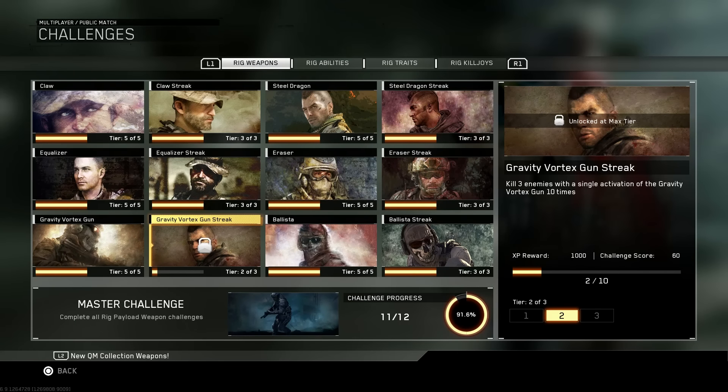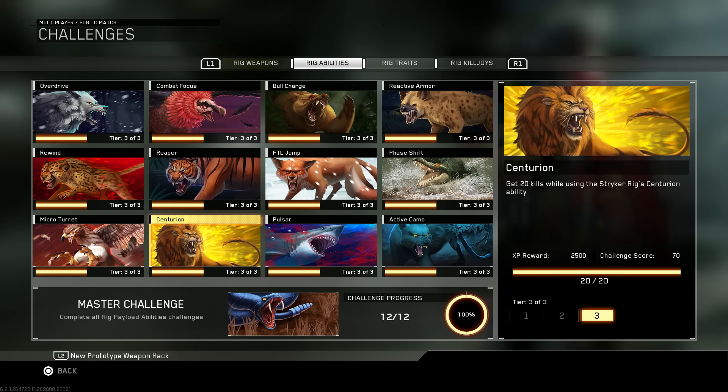So what do I have left? In the Rig Weapons category, I'm only stuck on killing 3 enemies with the Gravity Vortex. It's not often you see 3 enemies grouped together, and then being lucky enough to suck them all up with the Vortex is tough. Now the Rig Abilities were pretty easy. The only one I see people struggle with is kills with the Centurion. The Centurion can't actually kill people as far as I know — it does do damage, but I don't think it can kill. This challenge simply means to kill an enemy caught in the EMP effects of the Centurion.